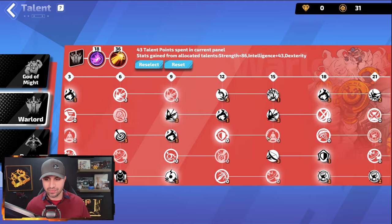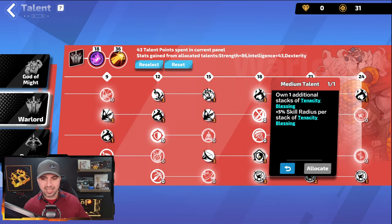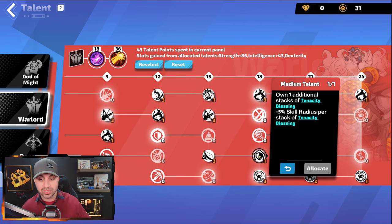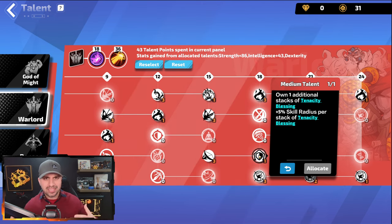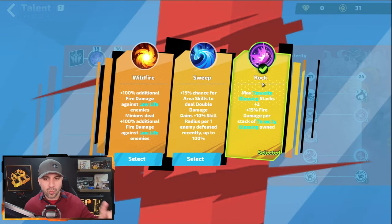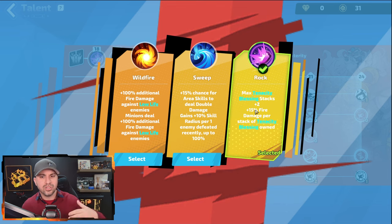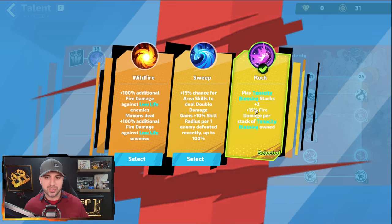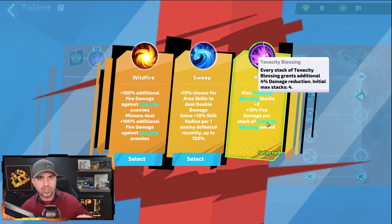In Warlord you'll see this node: own one additional stack of tenacity blessing and additional skill radius per tenacity blessing — you're going to have nine. Since Blazing Bullet is an area skill, you're going to have a very large area when fighting. At 18 points in, you want to take Rock: max tenacity blessings plus two and 15% fire damage per stack. You have nine stacks, so nine times 15 is how much additional fire damage you'll get. Remember, tenacity blessing normally gives 4% damage reduction, so with nine blessings that's 36% less damage taken, plus a huge boost to damage.